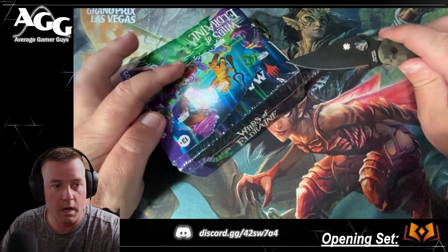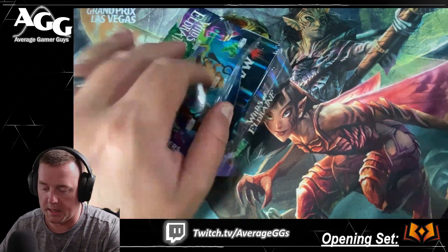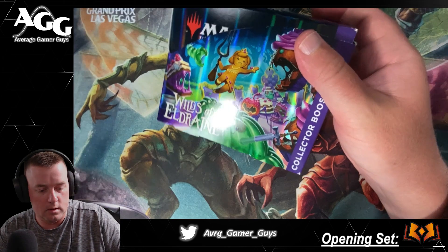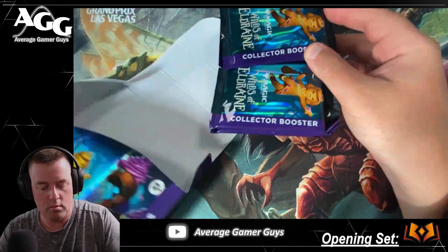Here we go. I did not have my opening device ready for this. I've seen some people pulling some absolute bangers and I am hoping we can do the same. These packs have been interestingly hard to open — I have to keep pull-tabbing them. I've seen other people struggle with opening them too. All right, let us start this off — Shared Animosity. Pretty interesting.